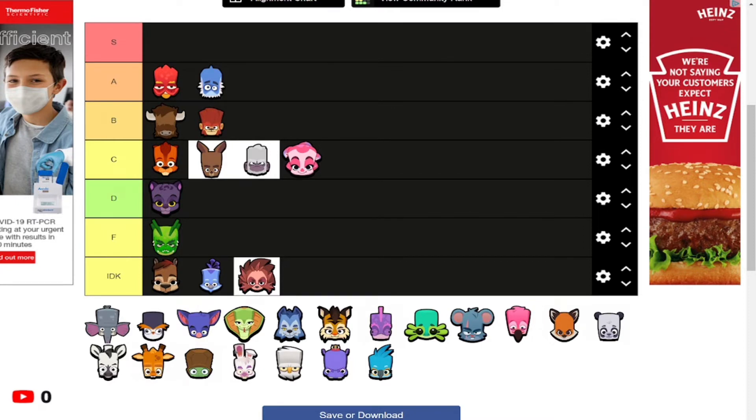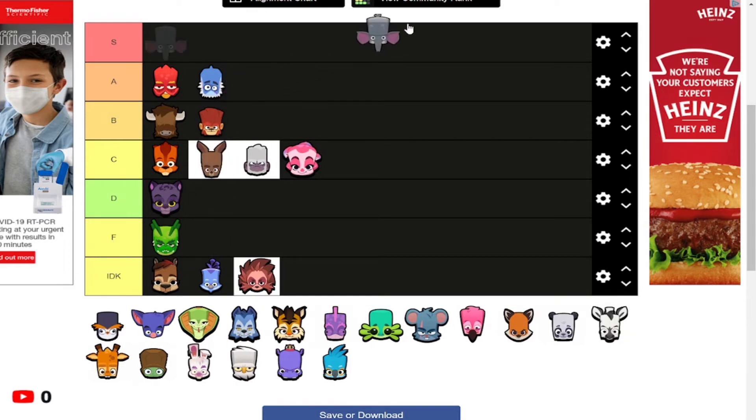Frank is the best defensive character and I'm putting it in S tier. It has an amazing charge and an amazing passive, literally double and a 360 swing — for a bolt character that is much better than the kind of spear Bruce has.